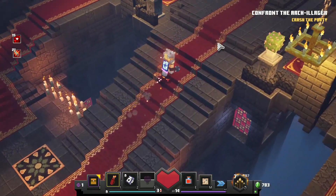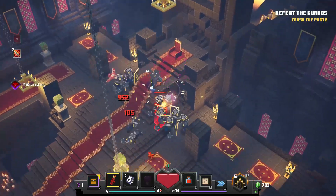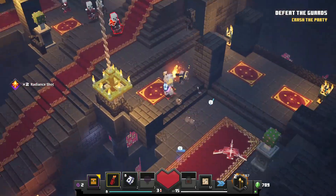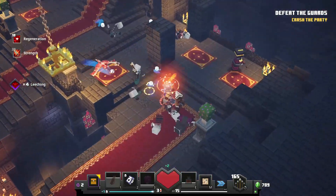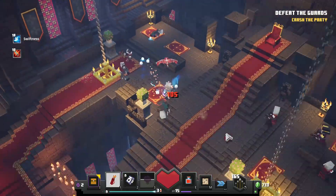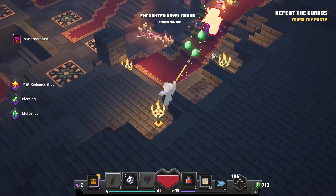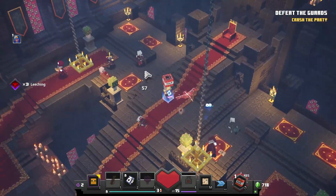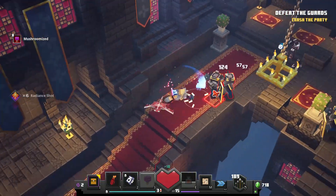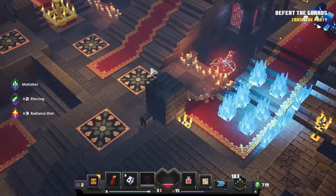It didn't get even a bit hard at the final part. It was easy — confront the arch-illager, but he escaped, and I got a break. I fought them like it was nothing. I did get pretty low at one point, but I recovered from it really fast, because potion barrier forever.